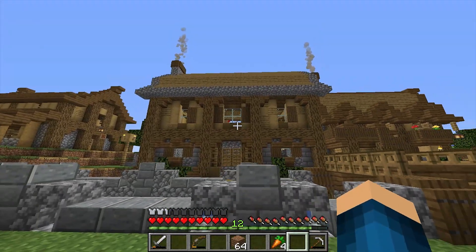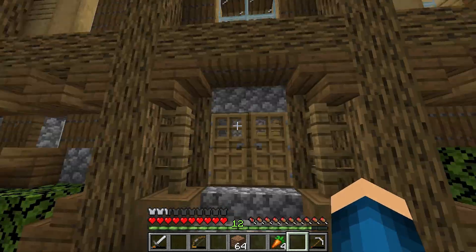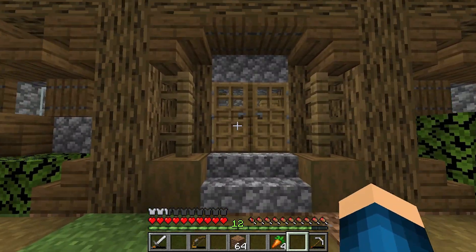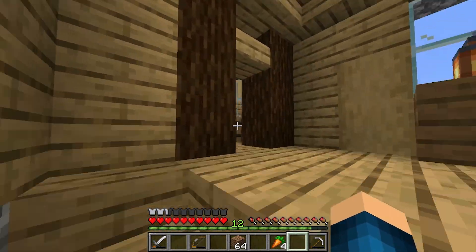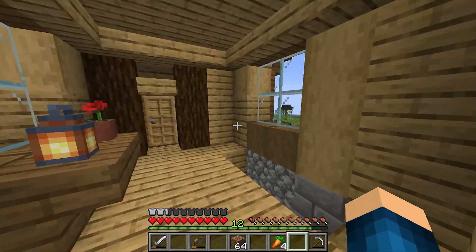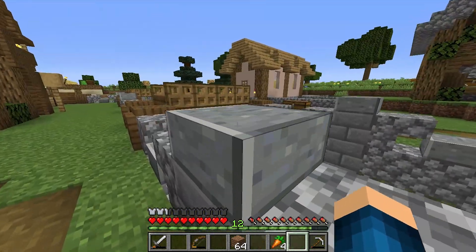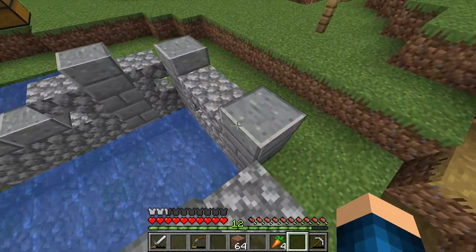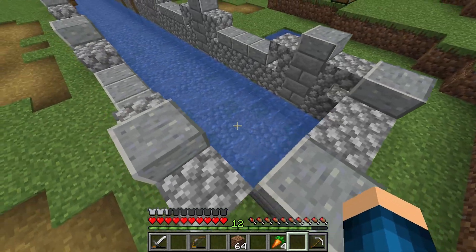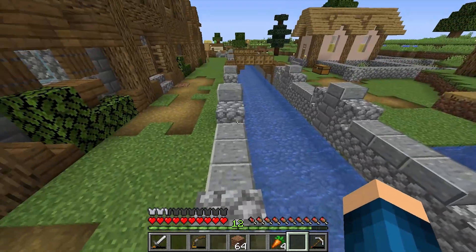Last episode we transformed this house here. It's a big house - this used to be like a small little house, but we transformed it and it looks amazing. I'm not going to lie, I really like this house. Last episode we also made this canal here. I said I would make it more circular and I did. I think this looks better instead of just having it one straight line.